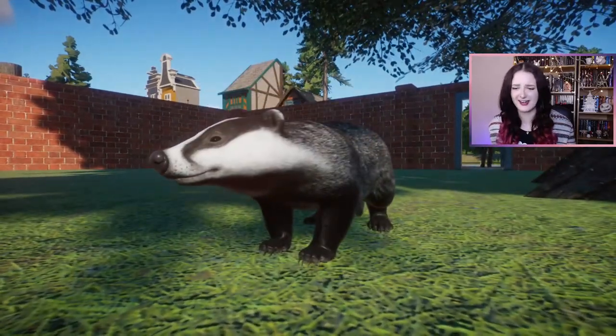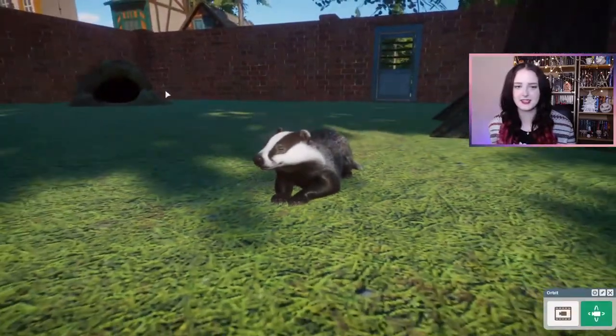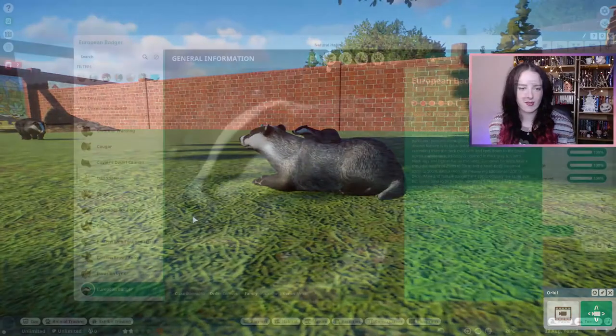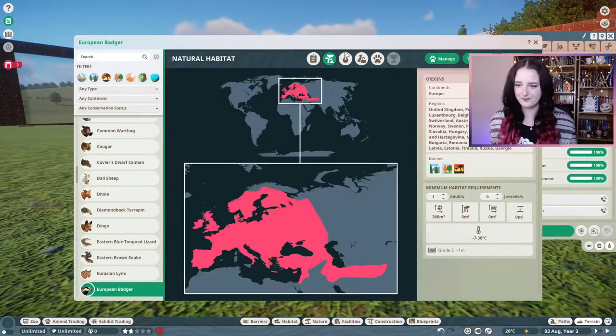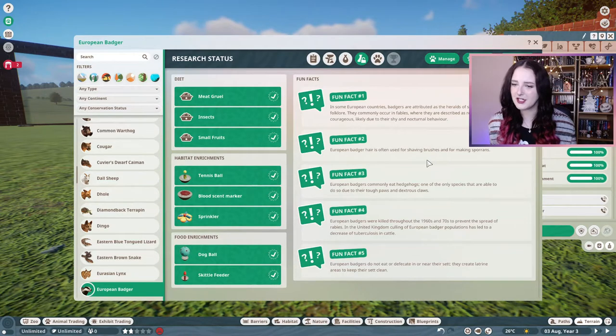Look at him doing a little scritch — oh, the claws! In the background you can see the new burrow object as well — I've put two in. So these are the European badger, and yep, they're from the UK. Frontier are from the UK as well, so it's really cool that we're getting UK animals. European badger hair is often used for shaving brushes and for making sporrans, and in some European countries badgers are attributed to the heralds of spring in folklore. They commonly occur in fables where they are described as reclusive and courageous, likely due to their shy and nocturnal behaviour.